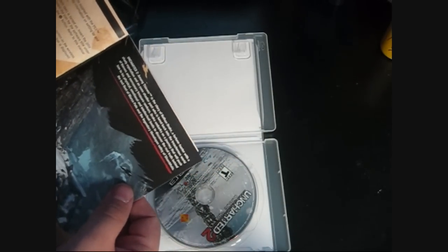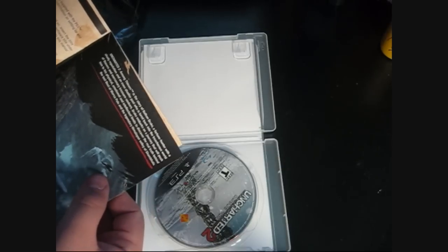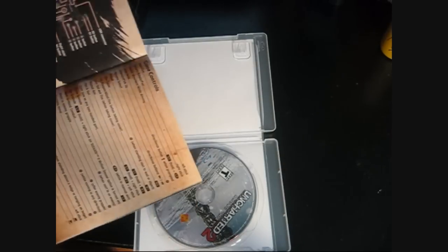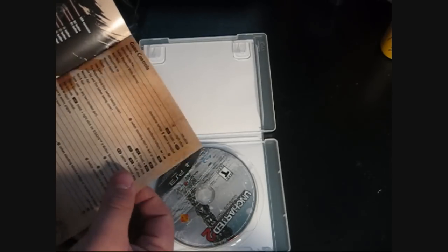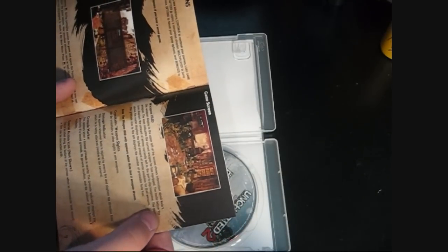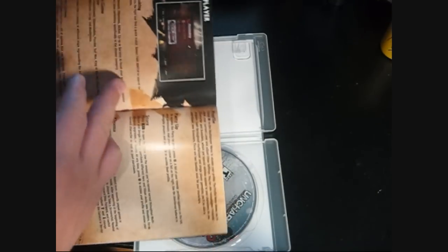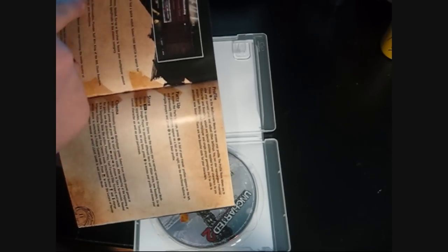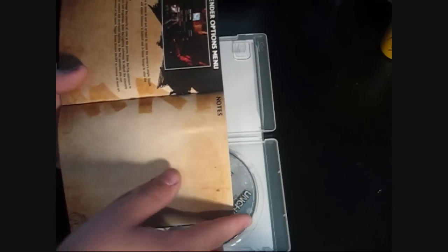Just getting started — it tells you the story where it kind of starts off. Got your game controls, pretty basic if you played Uncharted: Drake's Fortune. Got the menu screen, game screen, multiplayer profile — just tells you how to do everything. You can also keep notes if you want.